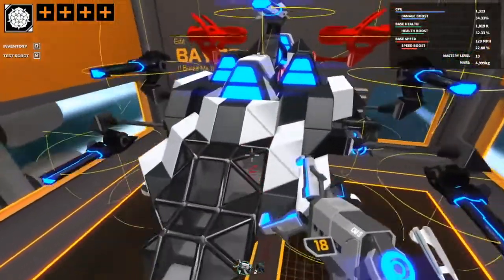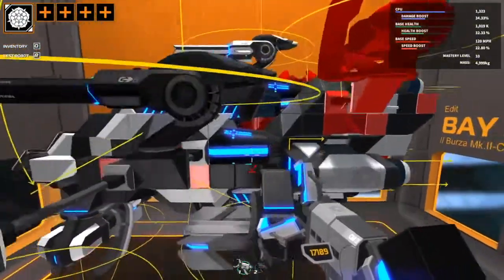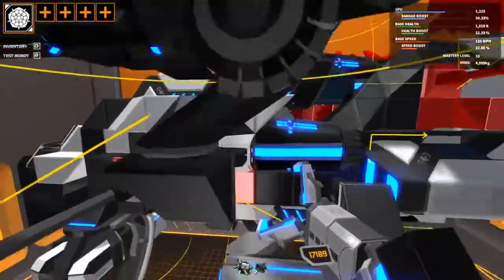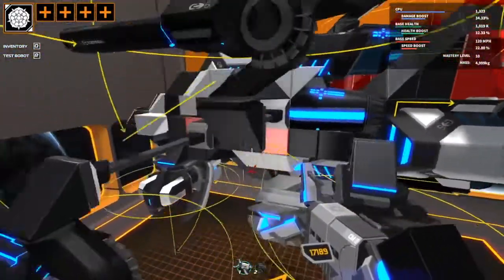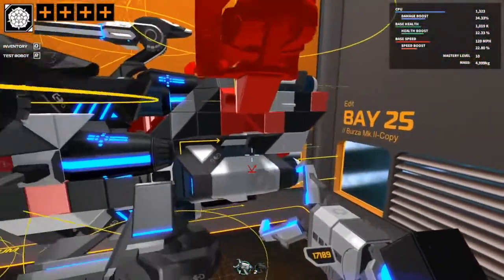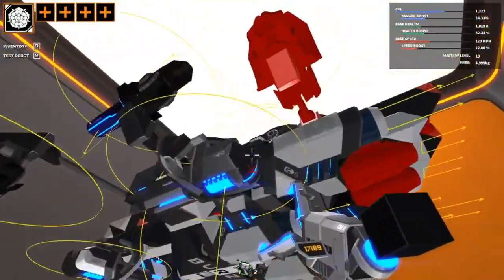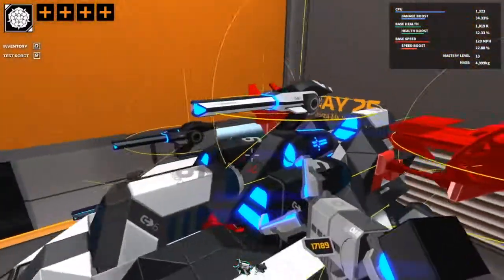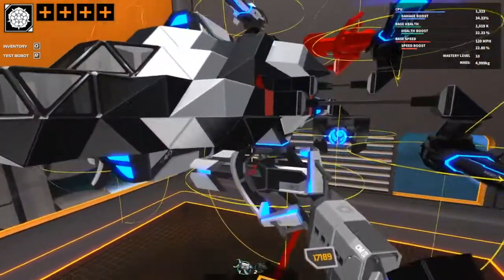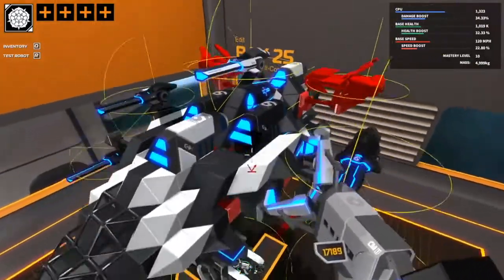Even if you lose the core, even if you lose the EMP, you can still fly and still fight. So this bot is actually kinda tough. The guns are triforced in a way that I could triforce them — it's not much of a triforce because it's a plane and there's not much space for it, but I did what I could. It also has loads of thrusters, so it's really, really fast. With the wings, it's over 30% speed boost, which is very good for moving around the map quickly.